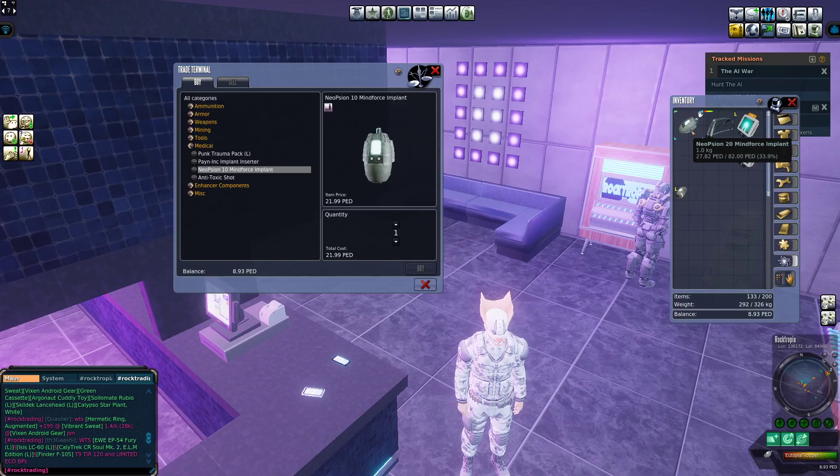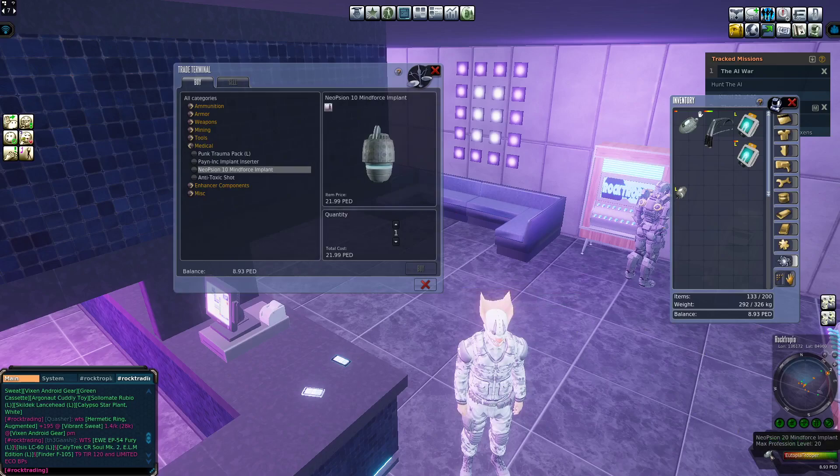You will have the implant and the inserter. You drag and drop the implant over the inserter, then you equip the inserter and use it. After you have used it, the implant will be inserted into your body, and you'll be able to see it at the bottom right beside your HP bar.